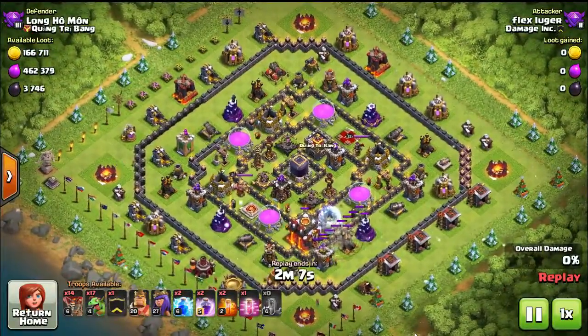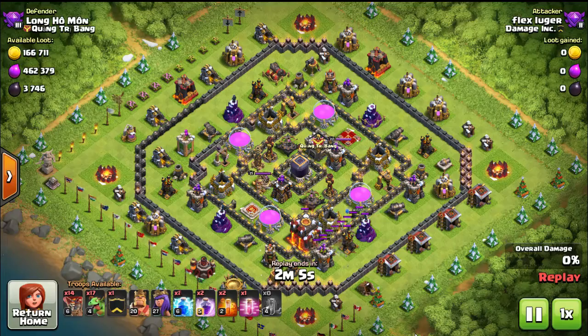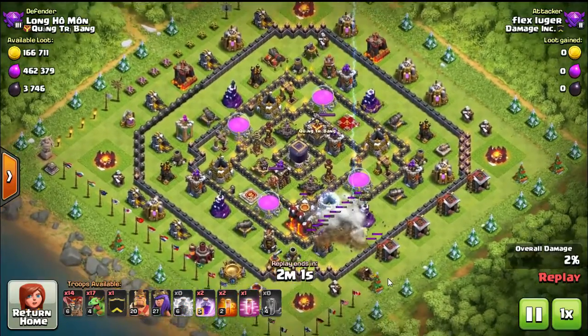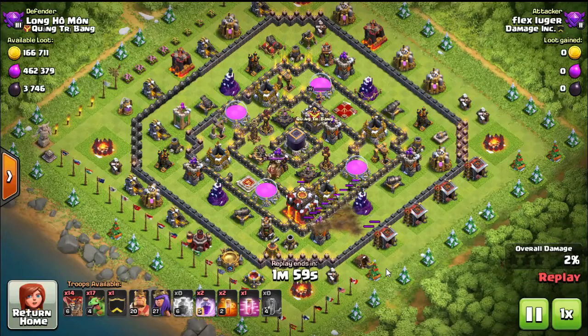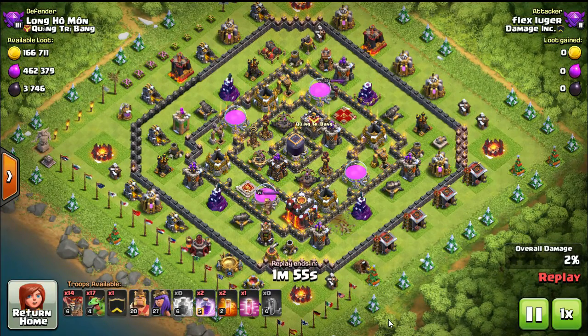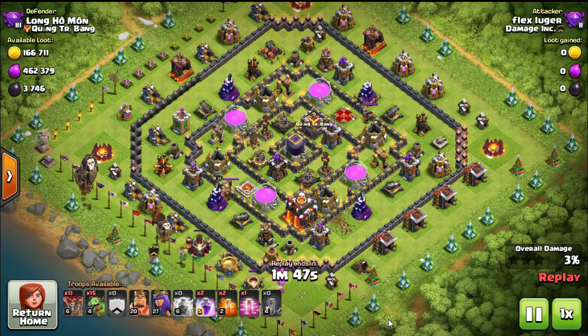This is a newer attack because Baby Dragons haven't been around for too long. This is called the Baby Drag-a-Loon. This is a unique attack because it can be used by lower Town Halls to two-star higher Town Halls in the clan war setting.